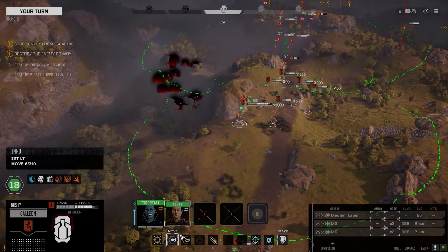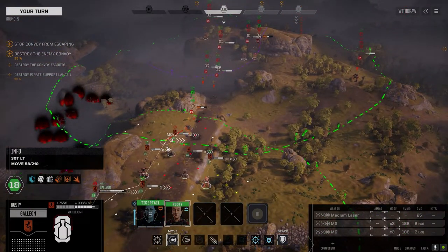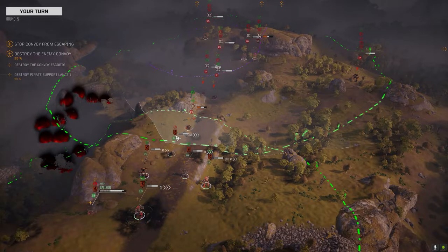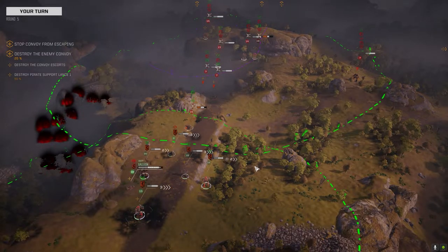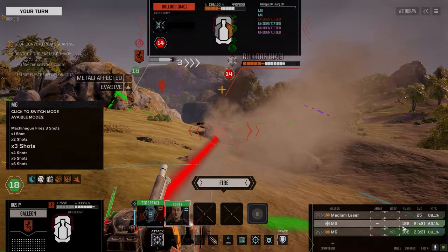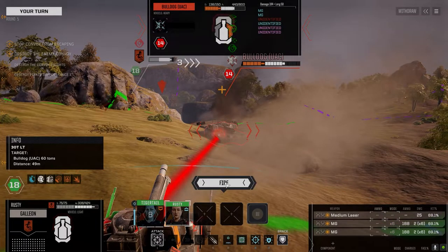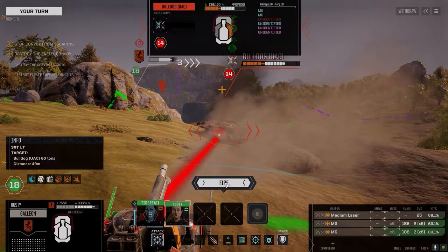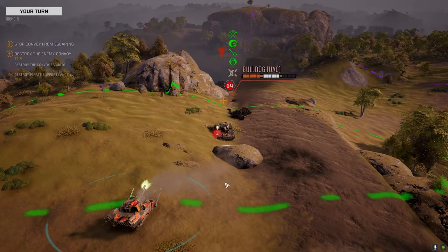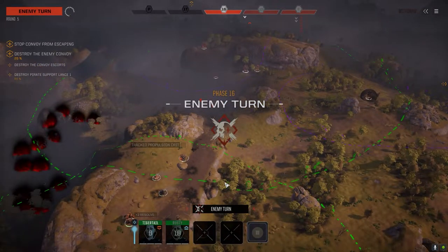I just noticed — I'm recording this Monday morning, you guys are seeing this on Friday — there's a new version of RogueTech out. They've done a few minor modifications and a couple of other things where you can do individual drop locations for each of your guys. They've got to be clustered together, but you can drop each one individually so you can have them laid out in a formation as they drop.